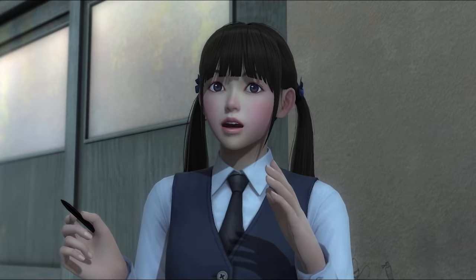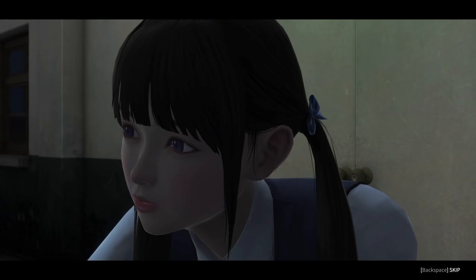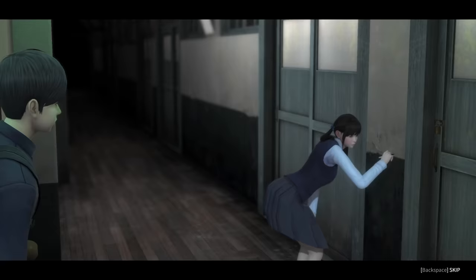All of these doodles have been sketched by Ji Min and represent elements of the game's story. Now that we have them, it's time to meet Ji Min herself. Head to the second floor of main building 1 and outside class 2-8, we run into Ji Min for the first time.